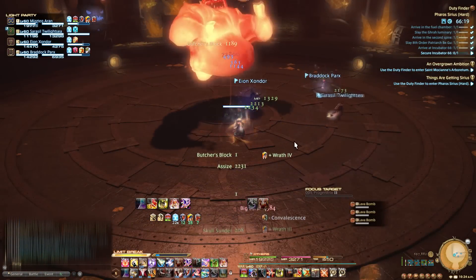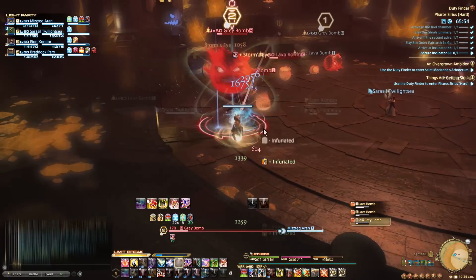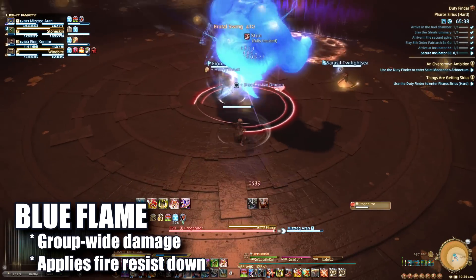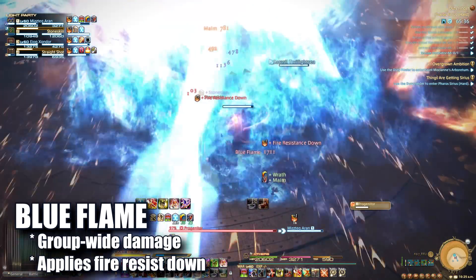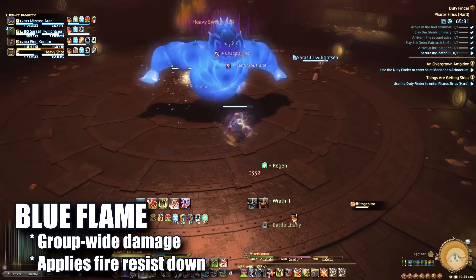Eventually Progenitrix will cast Big Burst which will do group-wide damage. Repeat until she's down. At this point, four grey bombs will spawn — destroy these before they destroy you. Tank the rest as necessary. Once these adds are down, Progenitor will come out of the furnace. Blue Flame will be cast throughout the rest of the encounter. It does group-wide damage and adds a stacking fire resist down debuff, meaning the longer this phase continues the more damage you'll take.